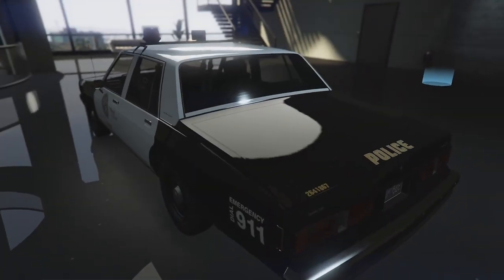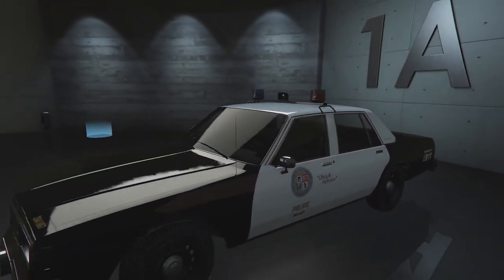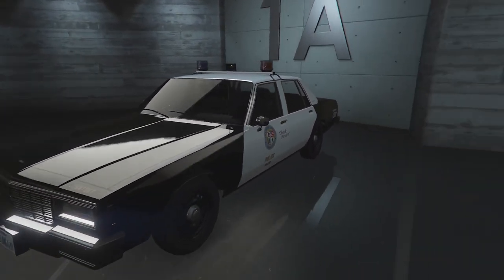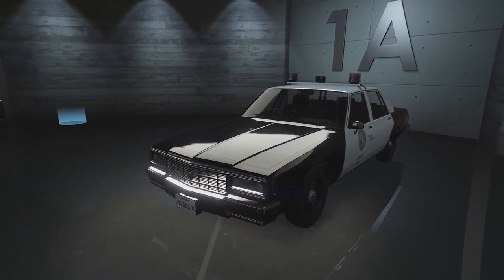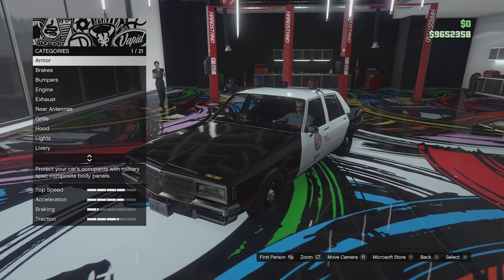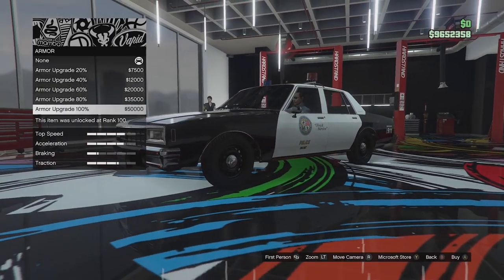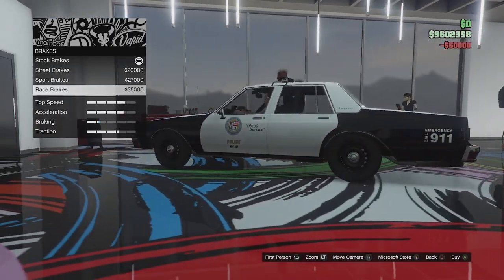So it looks just like the normal Impaler LX — it's sort of like an 80s cop car, but it's got all the police modifications and a few police modifications in the custom shop. Let's head up there and see what we can do with this thing. Here we are in the custom shop. Let's go ahead and put full armour and full brakes on this thing.